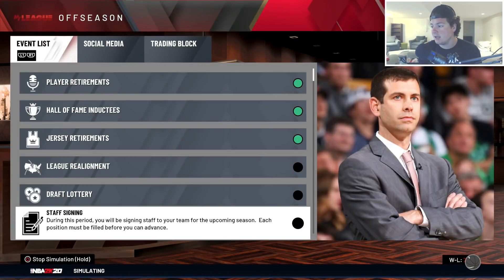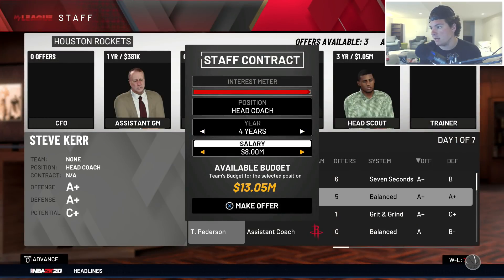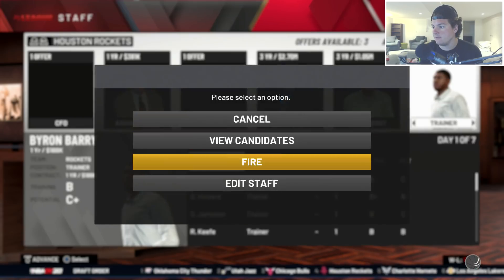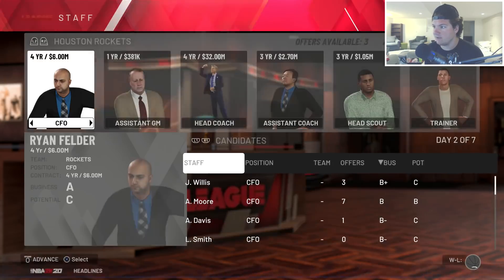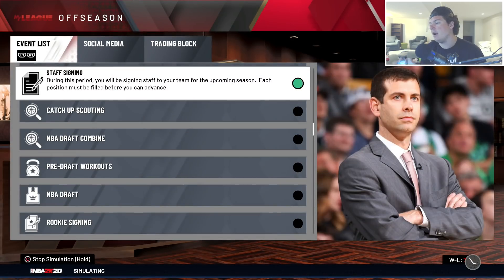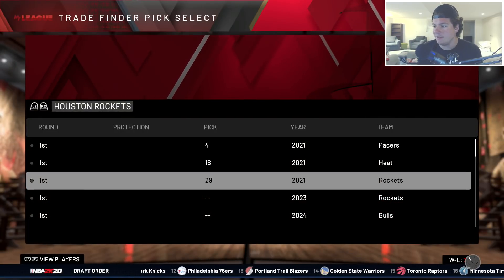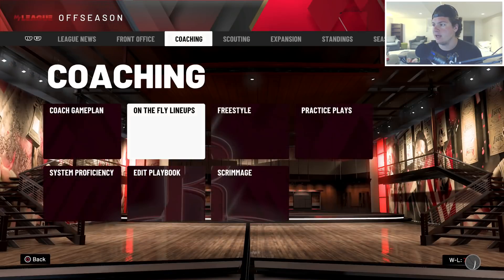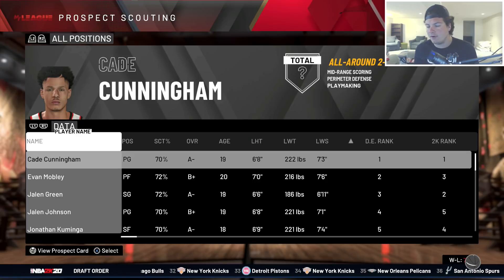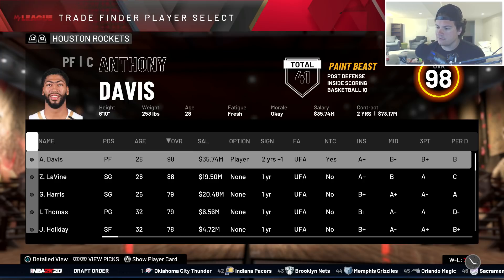Heading into the third and final year. Maybe Mike D'Antoni's the problem. Steve Kerr is available - I'm signing him for eight million dollars a year. D'Antoni is fired. Kerr accepts! Eight million dollars a year for a coach is a lot of money. Do we have any picks? We have the fourth overall pick from the Pacers, 18th for Miami, and 29th of our own. Cade Cunningham is in this draft, but I get him a lot - maybe I should trade the pick.